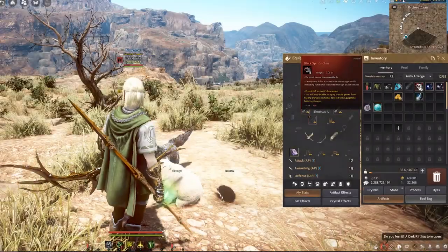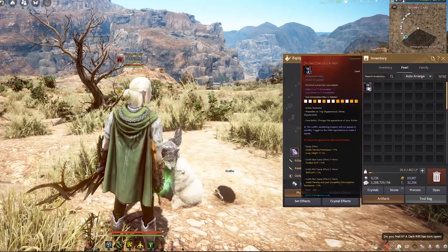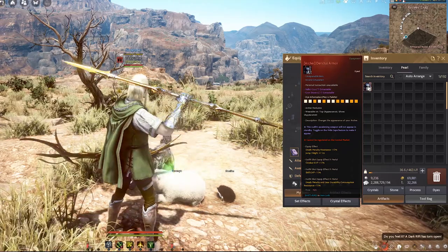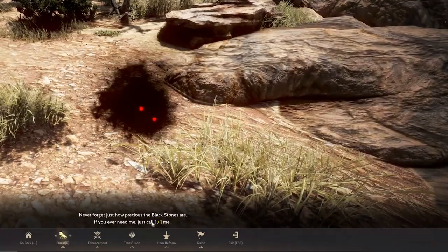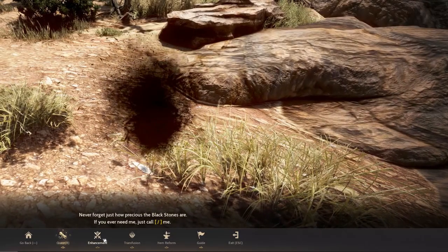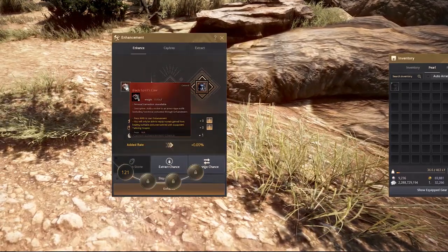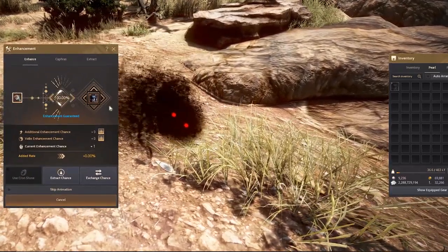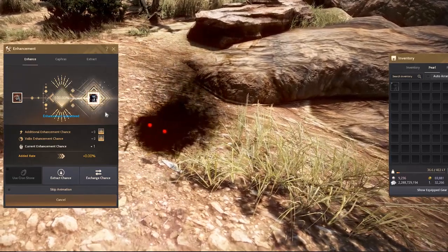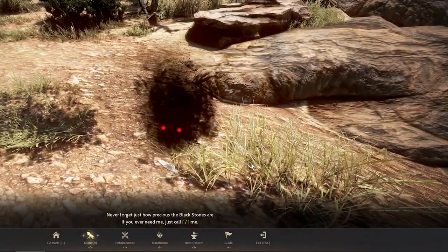Once you have the Black Spirit Claw in your inventory, get a premium outfit and unequip it in your inventory as well. Summon the Black Spirit and click Enhancement. Slot in both the premium outfit and the claw, then click Enhance. It is 100% success, so don't worry. Once it's done, your center slot will be unlocked the moment you equip the gear.